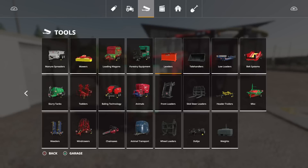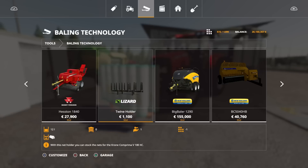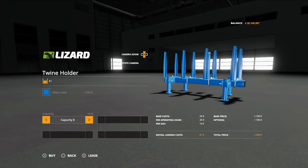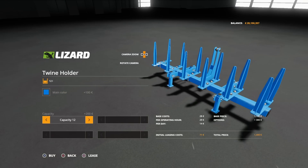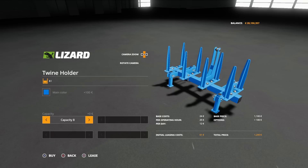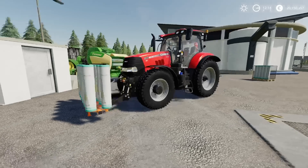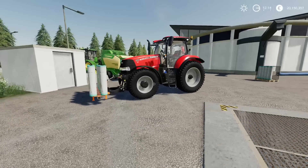You'll find this under baling technology — the twine holder. 1,100 to buy, uses two slots. We've got the option to change the main colour to anything you want. You can have the capacity set to 8 or 12 depending on how many nets you want to carry. That's what it does — you can add a little bit of immersion and realism to what you're doing.